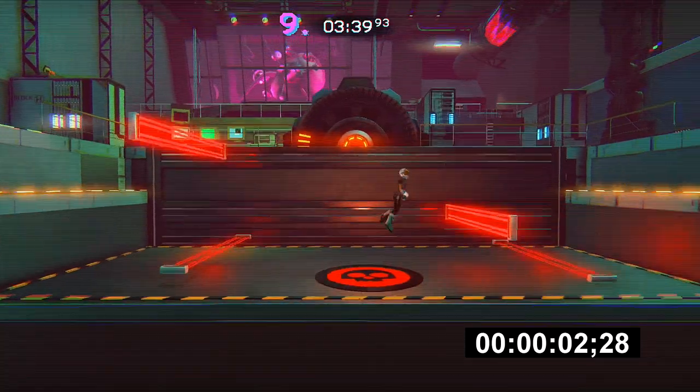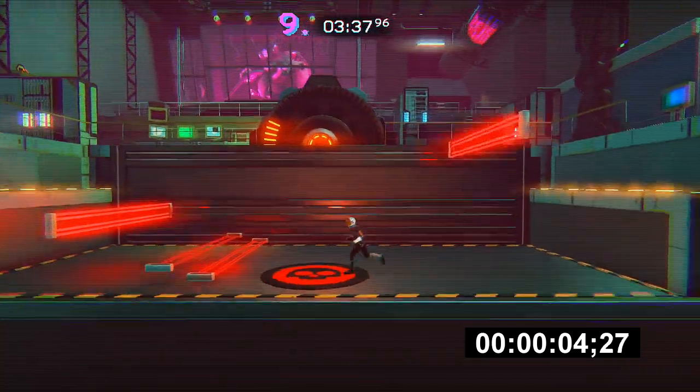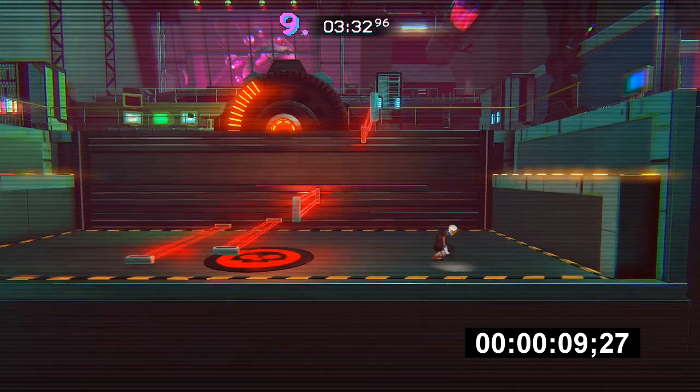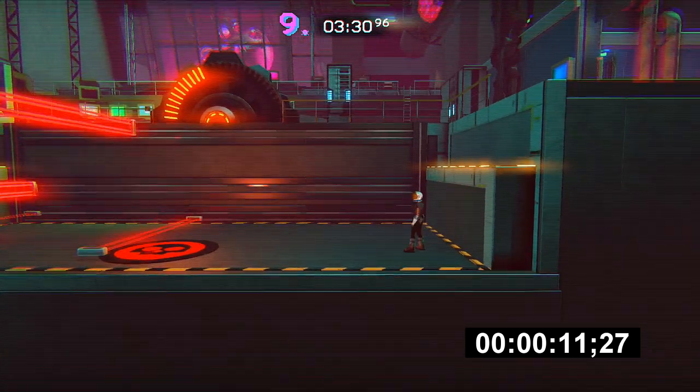This is the proper run. You'll see the timer in the bottom right-hand corner of the screen. Once I reach 30 seconds total, the lasers will disappear off the map and the achievement or trophy will unlock.